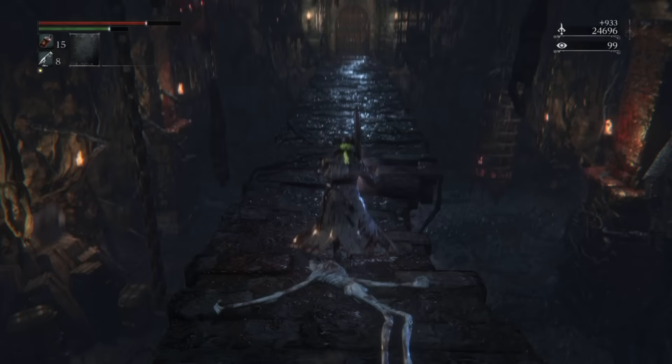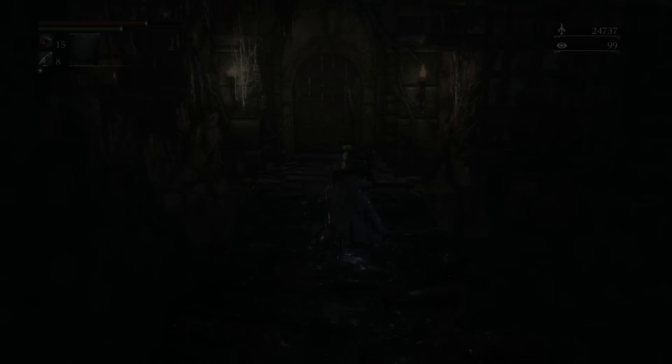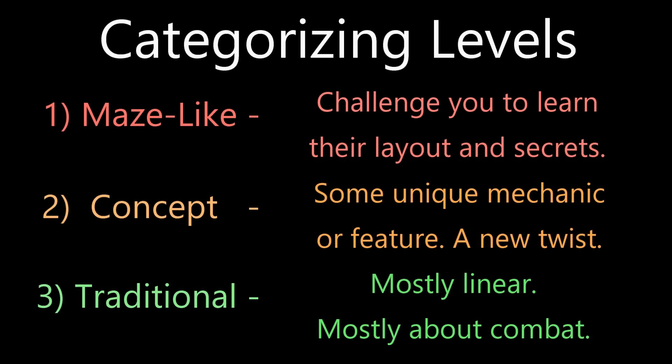The issue is alleviated somewhat by the Chalice Dungeons. Regardless, Old Yharnam is pretty good. It draws from all three of those level categories I mentioned earlier: parts are very focused on straightforward paths with combat challenges; there's a unique trial mechanic that changes how you play; and there are sections with hidden paths and shortcuts that make you understand how the area fits together.